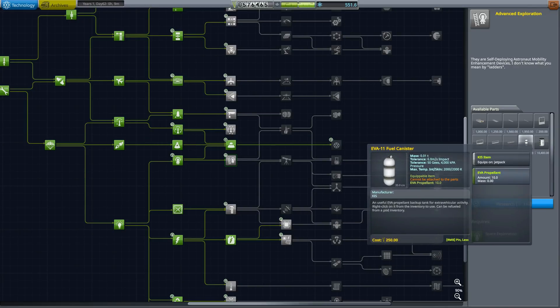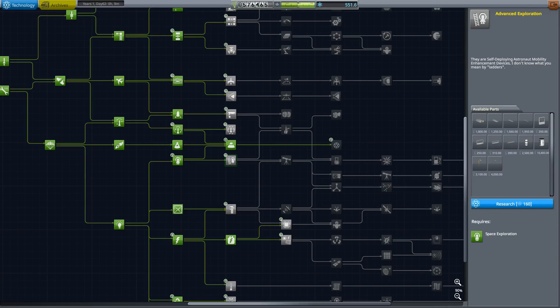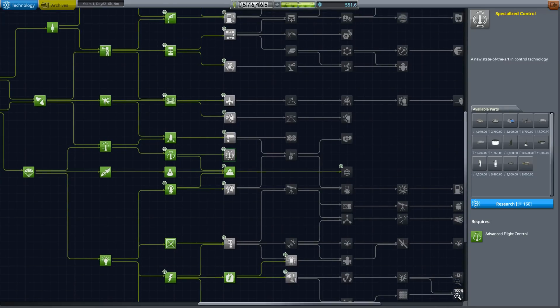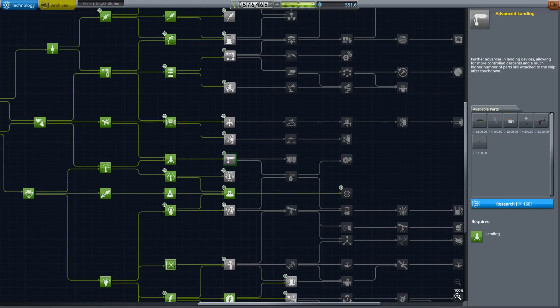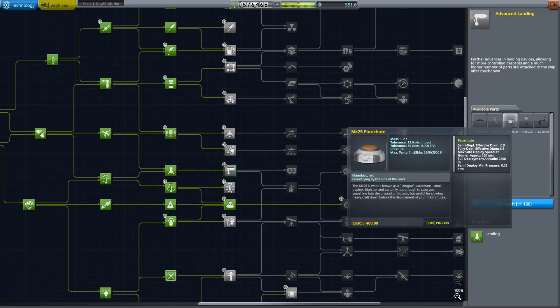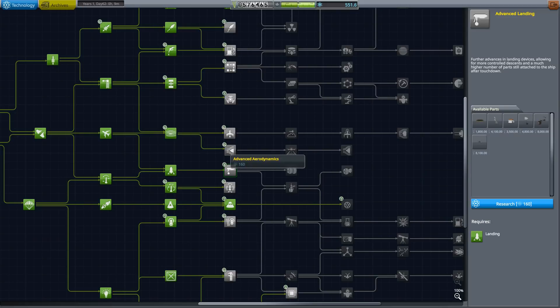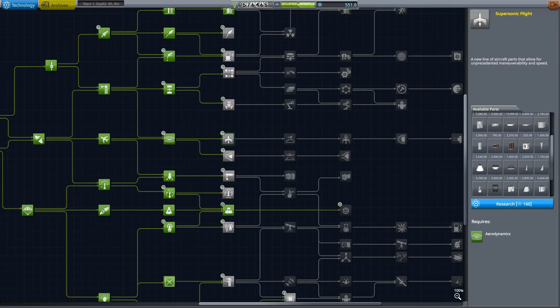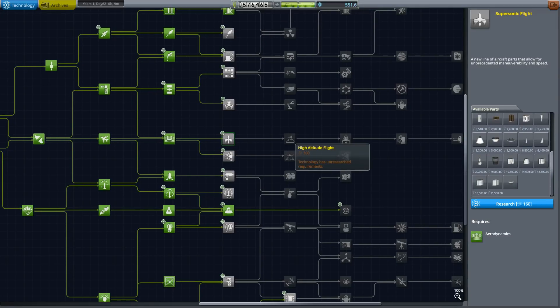Get some ladders, the mobile processing lab — that would be good for the station, though I don't know when we're actually going to be building that station around Guardian. I could grab some more reaction control systems. Advanced landing — open 75-metre land — stuff we're not really going to need. Advanced aerodynamics — we're not doing any plane stuff just yet. When do we get the space shuttle parts?